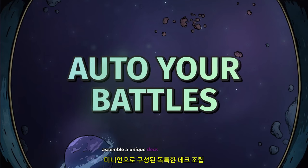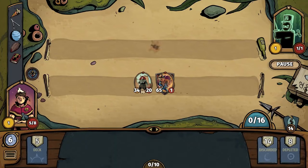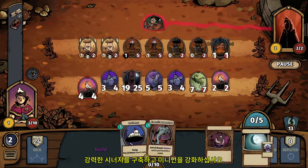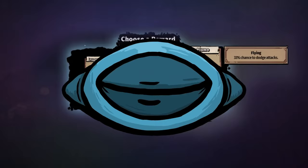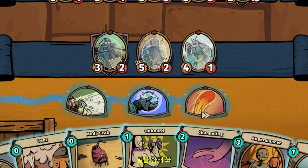Assemble a unique deck made up of minions, spells, and artifacts. Each round, draft a new card to grow your armory, build strong synergy, and strengthen your minions. Collect powerful artifacts to overclock your deck. Shoot for the stars.